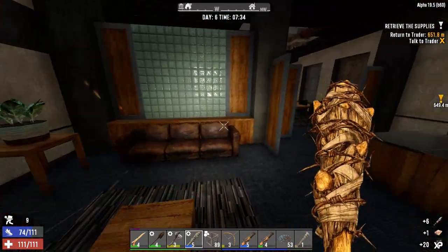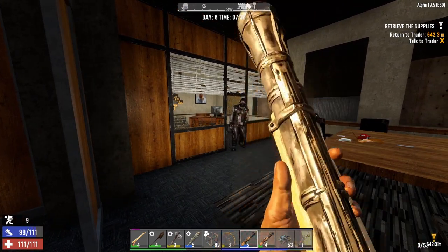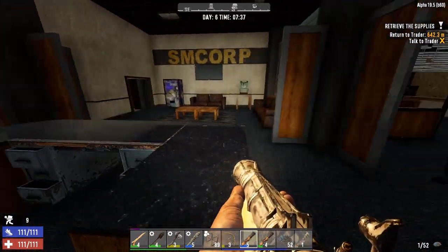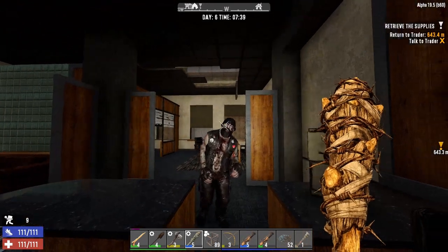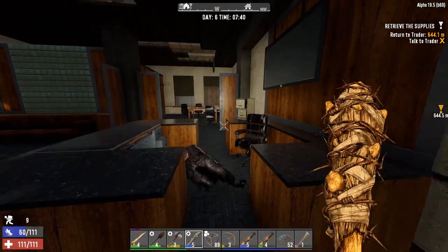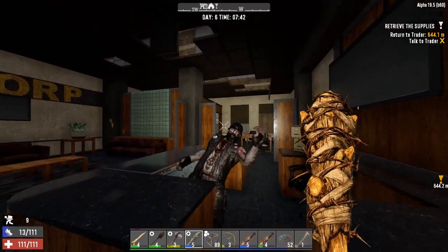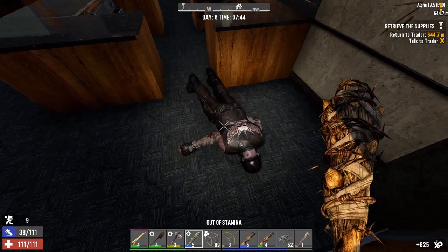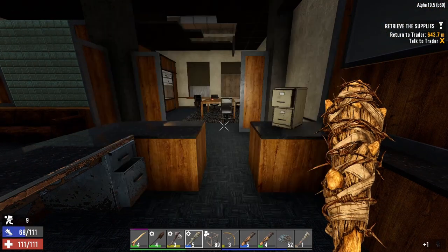Oh, I've got a big boy! My gun's loaded but this is more of an emergency — I'm going to try to take him out with the club first, and then we'll go from there. All right! Oh, you almost got me buddy, but you didn't. Too bad, so sad.